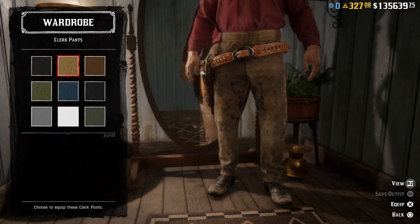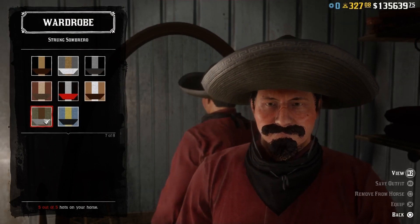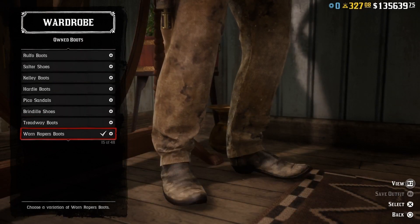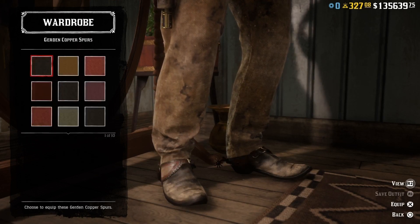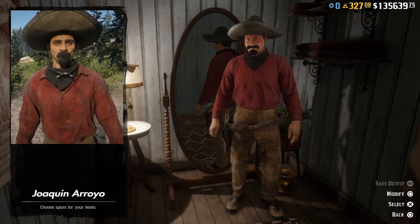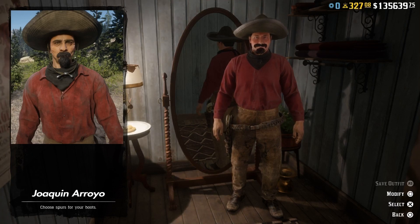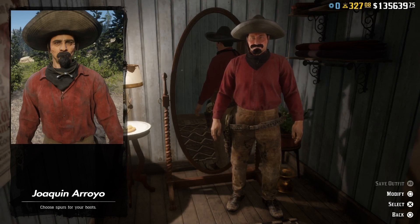Let's give him a red French dress shirt, then we can add a black trimmed bandana and a pair of brown clerk pants. We can add a green strung sombrero, a black dead boot gun belt, and the black worn Ropress boots. We can add some gird and copper spurs as well. Joaquin Arrojo is a member of the De Lobo gang — his wanted poster is located in the Tumbleweed jail and the reward for his capture is 60 dollars.